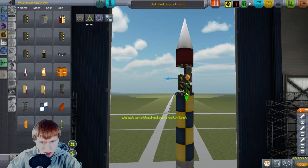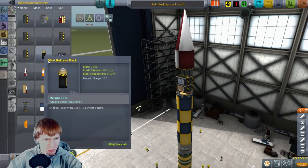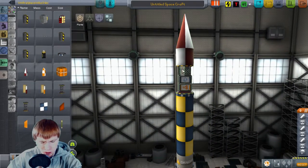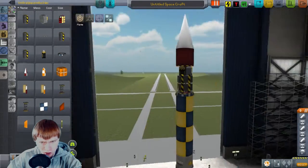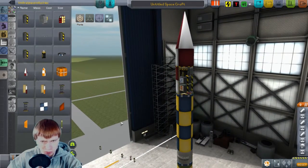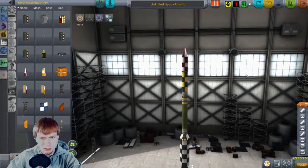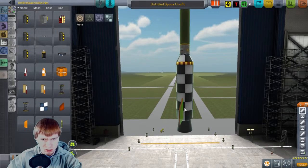Next thing we need is some batteries to power this thing. I don't think a full-size battery pack is going to fit on here, so I'm going to squeeze in two of these batteries — these are 20 charge apiece. There's our nice little avionics and science package. We don't actually have any way to control this thing, so spin stabilization is how we're going to do that.